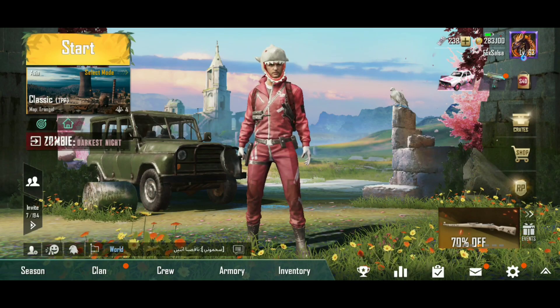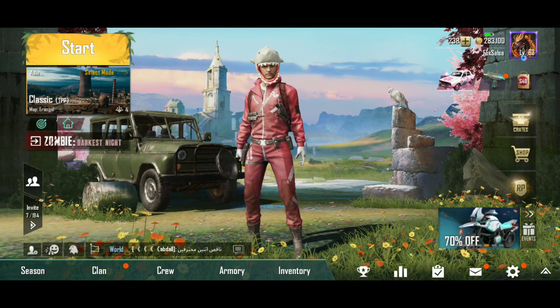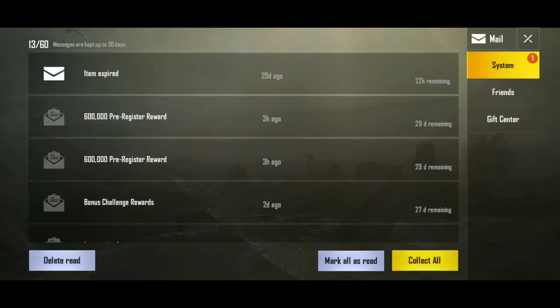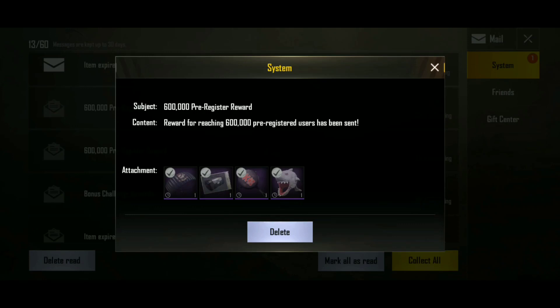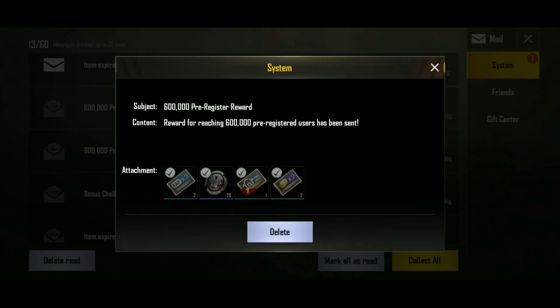You can see all the rewards. My idea is to show you the pan skin and the shark skin. You can see all the messages from three hours ago when I was using VPN — Taiwan, China — you can see.